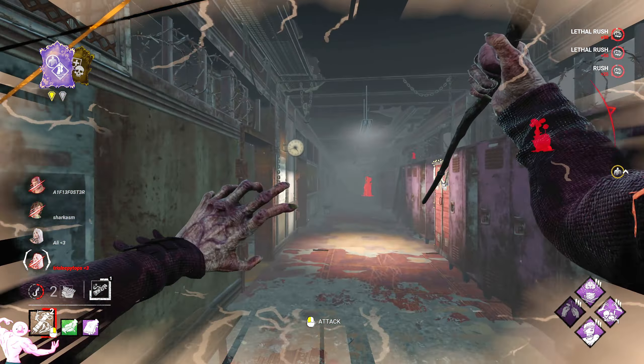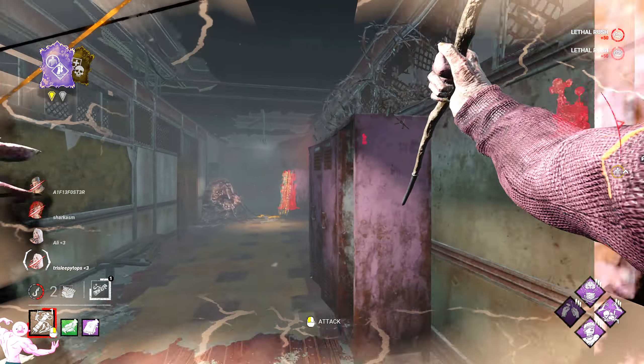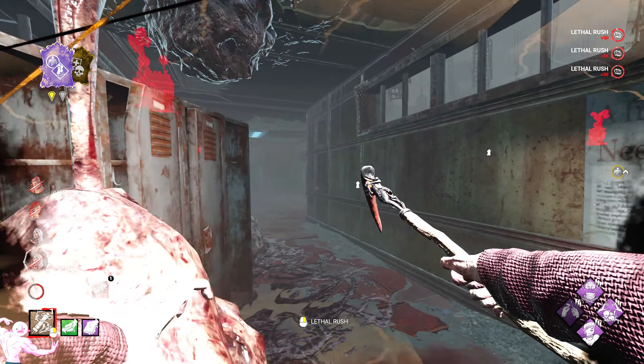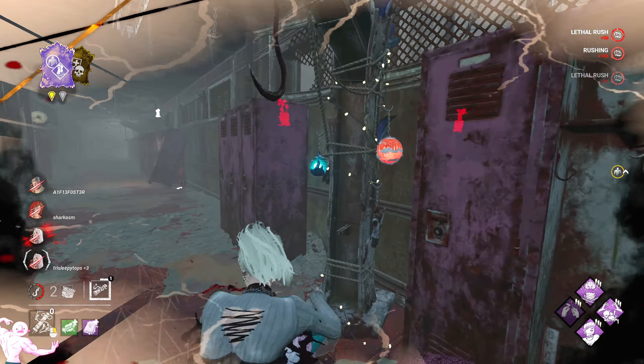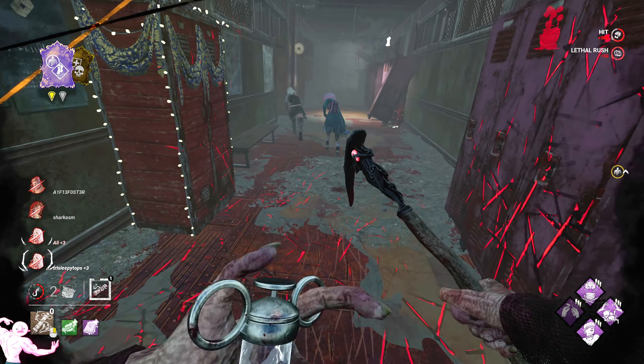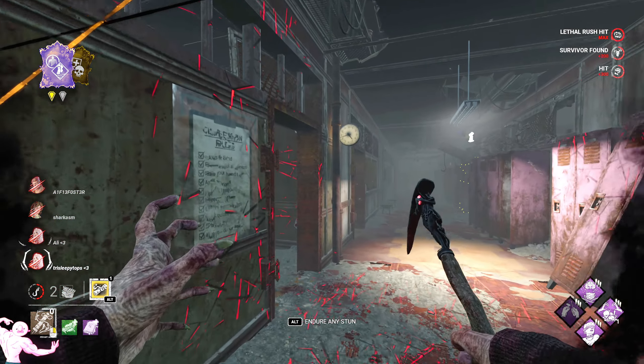It's actually kind of worth kicking gens now with Pentimento up because it takes a little bit longer to do the gen and then overwrite the regression that's happened. He's running into that building. Oh, I thought I hit Tinkerer again but it's not. Oh, what a hit — that was so good. That was undetectable value right there.